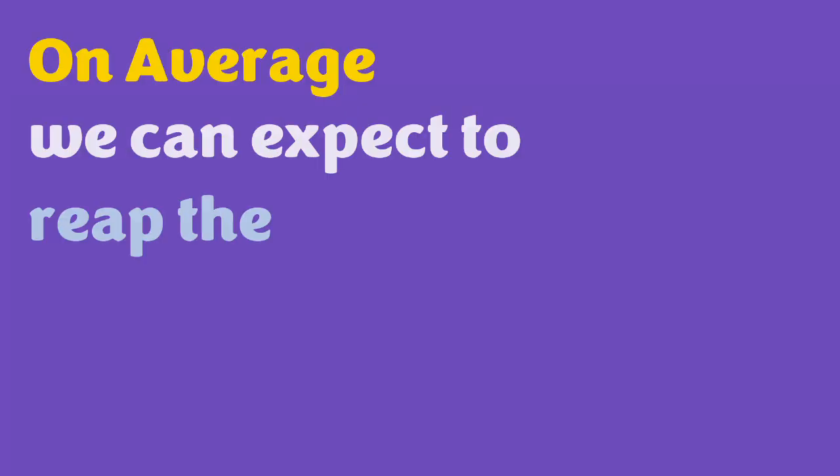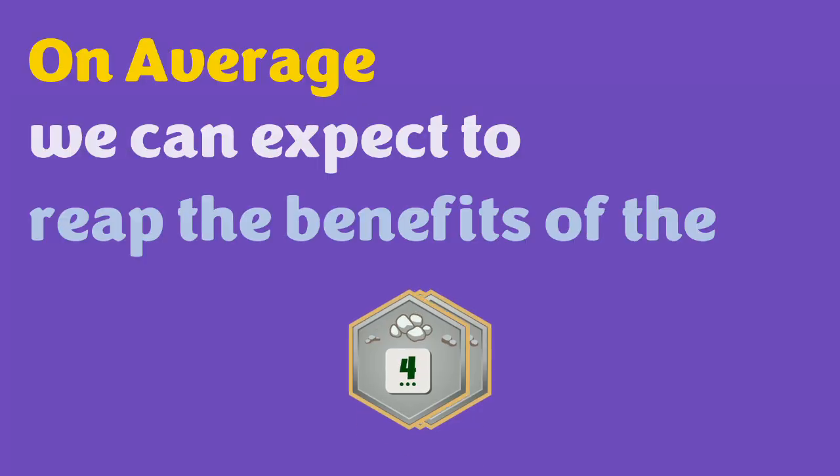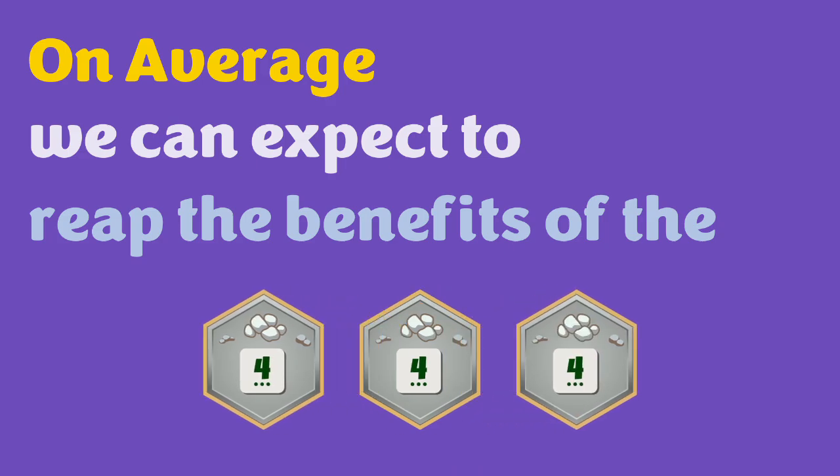What this means for us is that we should interpret this as: on average we can expect to reap the benefits of the 4 three different times throughout 36 rolls. By using this process we will be able to plan out our opening strategy to know what we might have in abundance and what we might need to trade for early on.